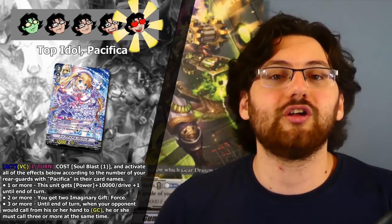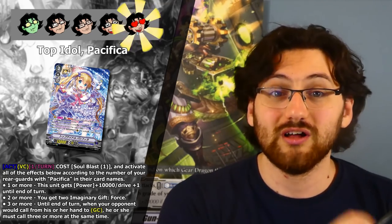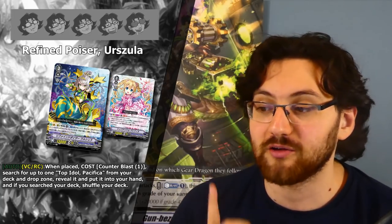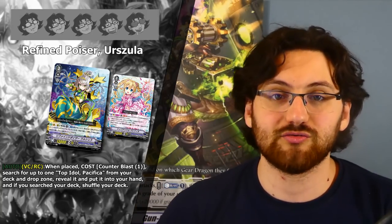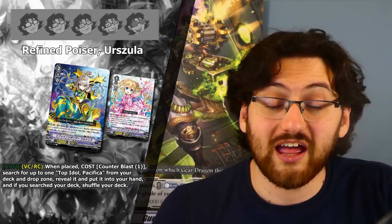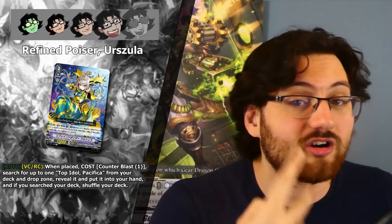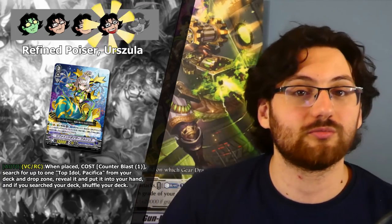The only downside is needing all copies on the board, but as we dive into the support cards it's very easy to get them onto the field or at least into your hand. The main grade 3 supporter is Refined Pointer Ursula. On place, Soulblast 1 — search for up to one Top Idol Pacifica from your deck or drop zone, reveal it, and put it into your hand. Basically, trade this grade 3 on place for another Pacifica. If you're up against control, you can fetch it back from the drop zone. Four stars — one of the best ways to get Pacifica to the field.